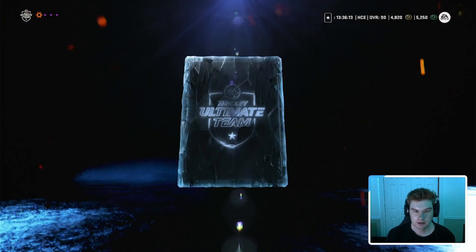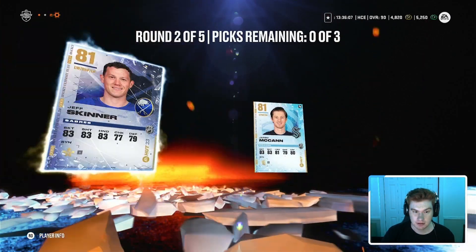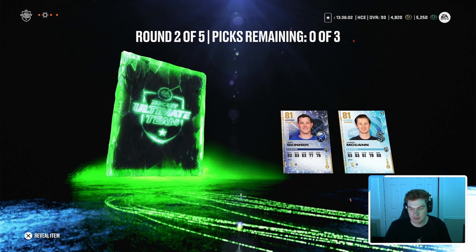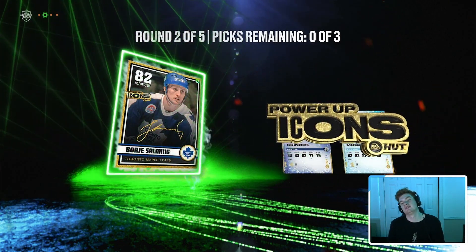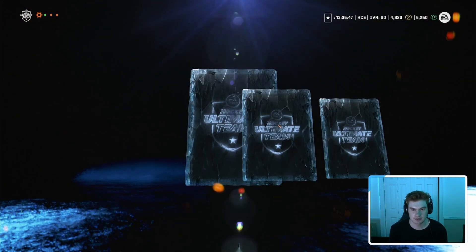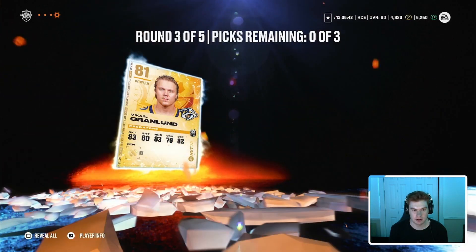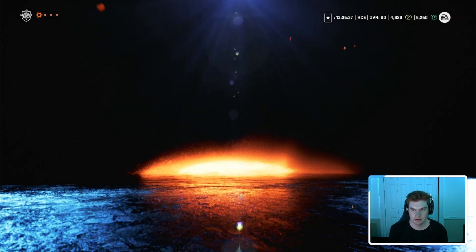Still hope here for an icon — oh, an icon! Gretzky, Lemieux, please! Oh my god. Okay, I'm nervous now. If this is Gretzky or Lemieux, I'm jumping on my seat and I'm having a panic attack. Three, two, one — please Gretzky or Lemieux. Of course, it's Salming. Okay, whatever. That's fine — it's an icon. I'm not going to complain. We already got three purples out of the first round. 83 Miller, 83 Hamilton, 81 Stahl, and 81 Grandland — we'll take the two 83s and Stahl.